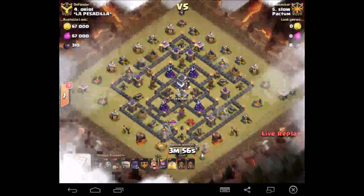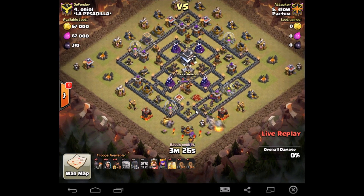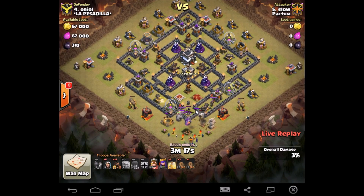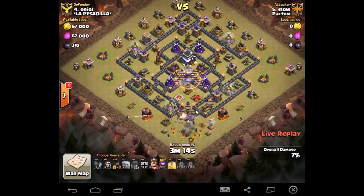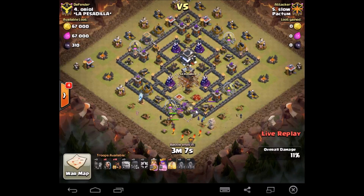Looks like we got Slow going in. Let's go ahead and watch this replay. Looks like he's got 3 golems, and I'm assuming he has 1 in the CC. All 3 golems going down and he's got that funnel going. Wizards going around the outside, dropping those witches down. Wallbreakers — go ahead and get him in there. He's got the Earthquakes going down. Big, wide open area for his kill squad.